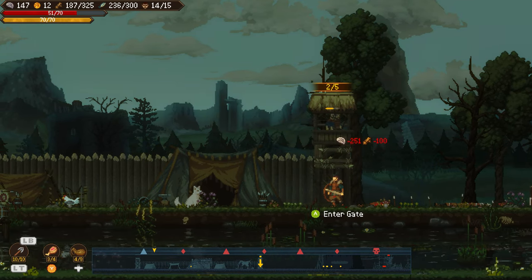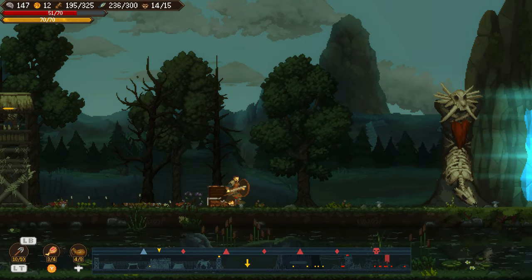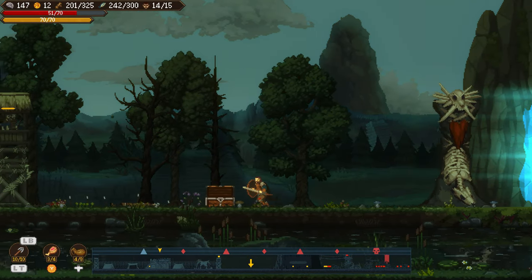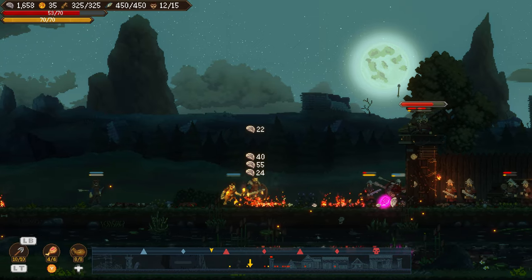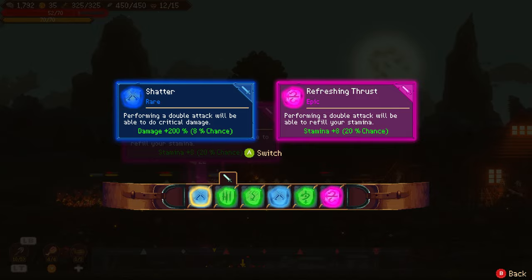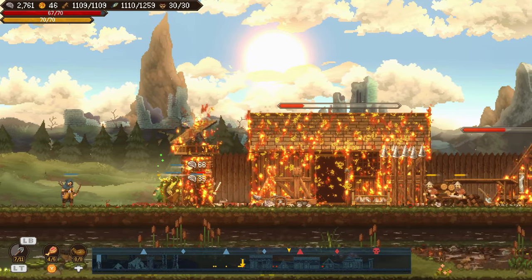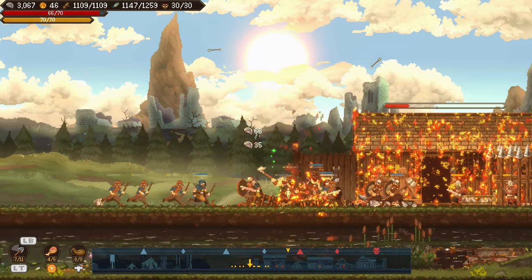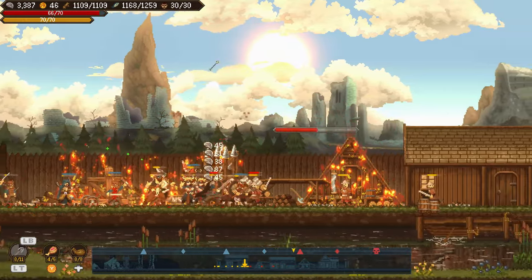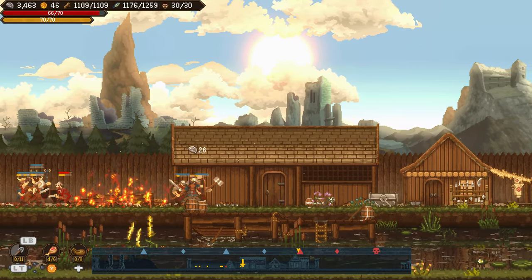Then there is the issue of enemies that you are unable to hit for some reason. These enemy forces will remain firmly on screen, sometimes with health and stamina bars, sometimes without, but nothing you or your comrades can do will send them to the grave. They just stand there, menacingly. Your soldiers will continue to attack them if you do not command them to follow you, instead forever swinging at these unreachable foes. While it won't prevent you from moving forward, it is deeply unsatisfying to just leave them there.